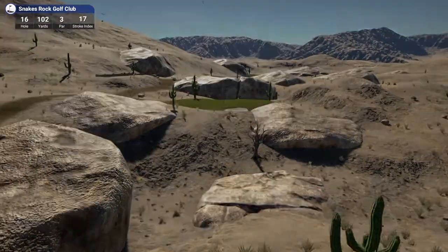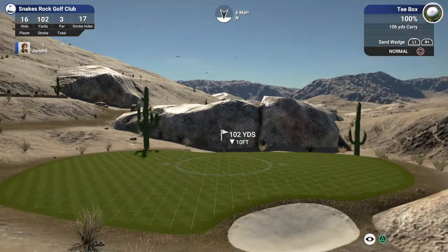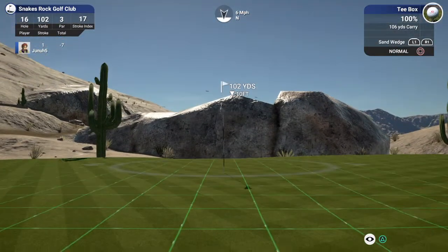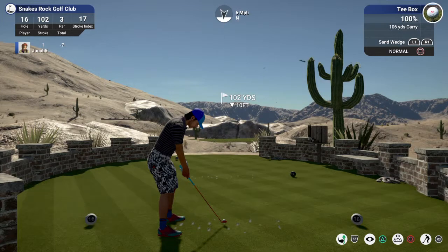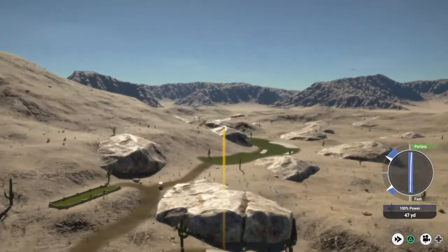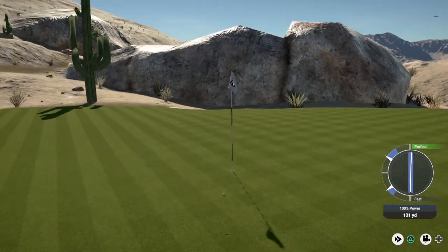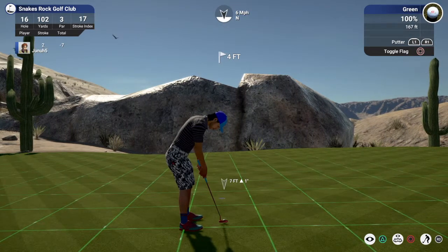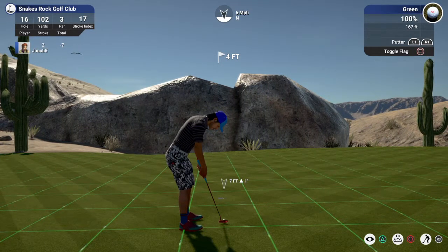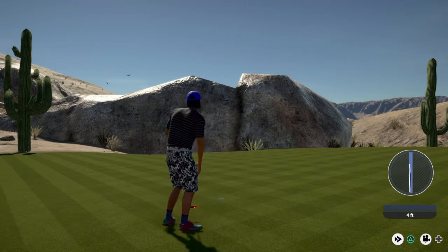Hole sixteen, 160 yards, par three. The sand wedge ought to be good here. Just going to loft this just a tad — the wind should hold us up. Is this close? This is looking good. Get up there — that's not bad. Should be able to birdie this, four feet. Let's do this. Nicely done — pulling off the birdie on this one. We go to eight under for the round.